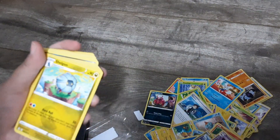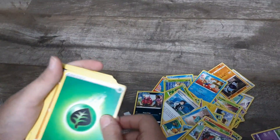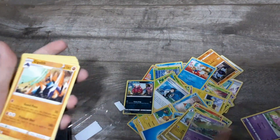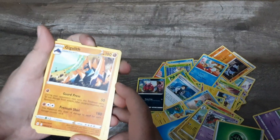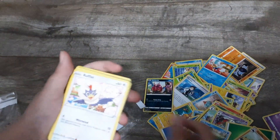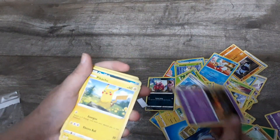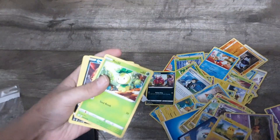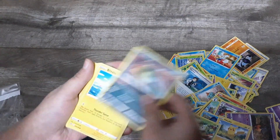Duskull, Shelgon, Floatzel, Leaf energy type — this is pretty good, this card. Gible, Litleo, Rufflet, Pumpkaboo, Pikachu, Pawmi, Qwilfish.